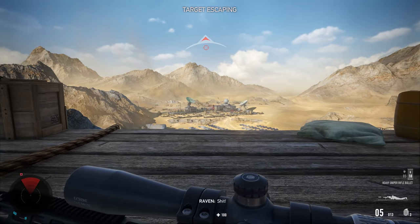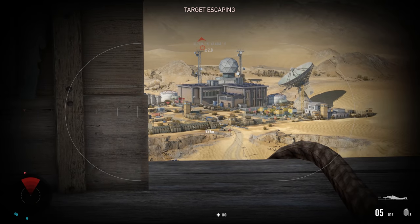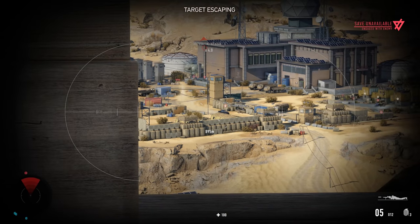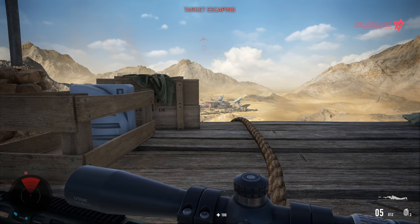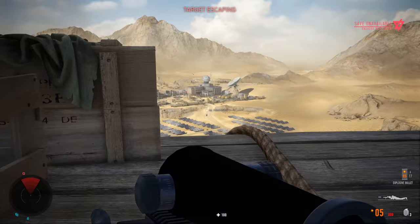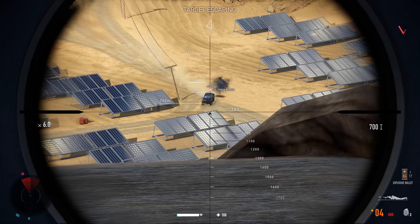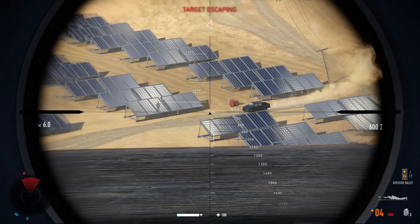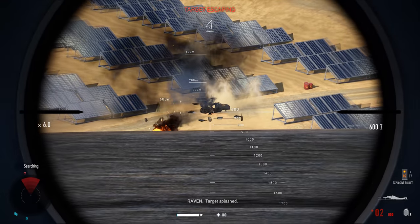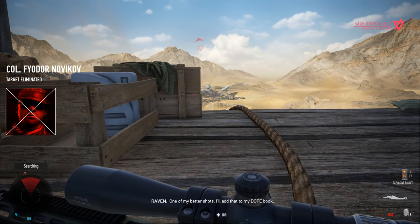Raven, he's running! Sniper's here — don't let him escape. No way he's getting away. Oh, is this him? Explosive bullets? We're ready — what's he at? Seven, eight hundred and decreasing. Six hundred and a half. We got him. Target splashed — Novikov is eliminated. One of my better shots. I'll add that to my dope book.